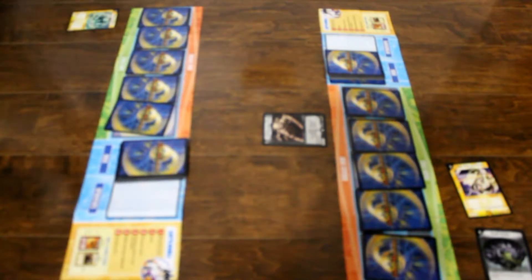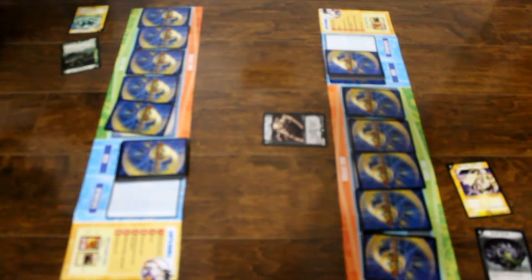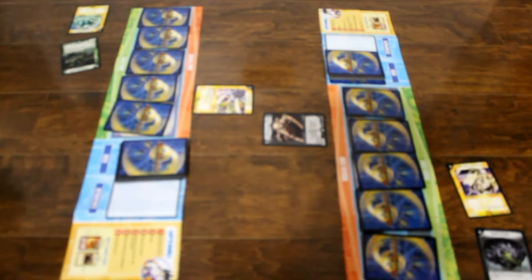I draw a card. I charge mana, and I pay two of my mana to summon one of my great allies of defense: Emerald Grass, in attack mode. My move is done.